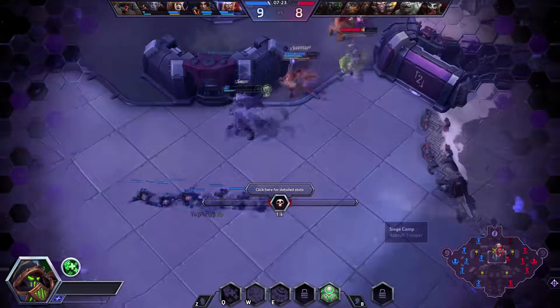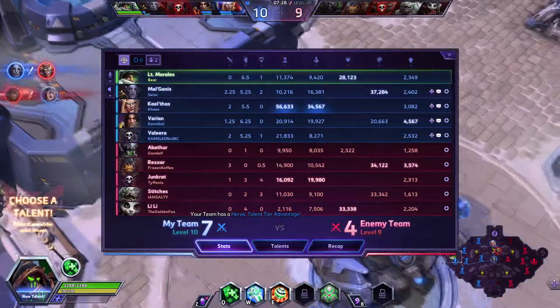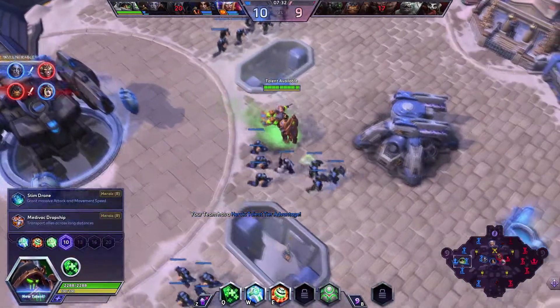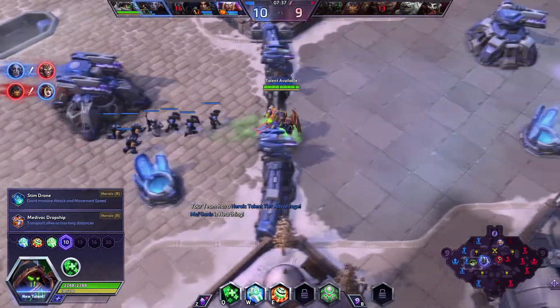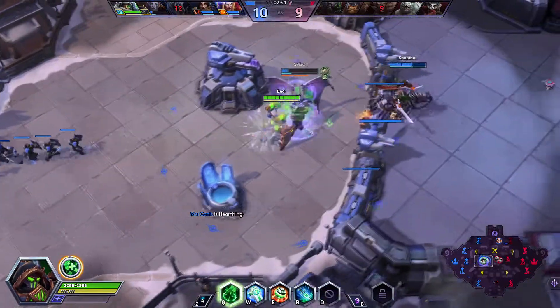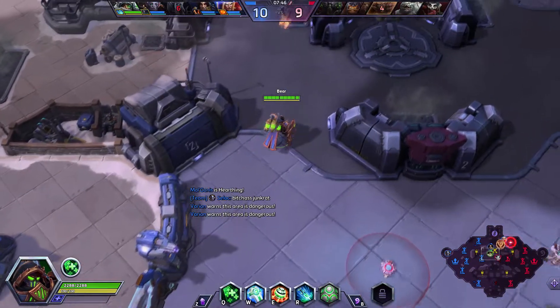My brother needs to get out of there. For this talent we're going to go for Stim Drone — it grants massive attack and movement speed for Valeera. That should be pretty solid I think.